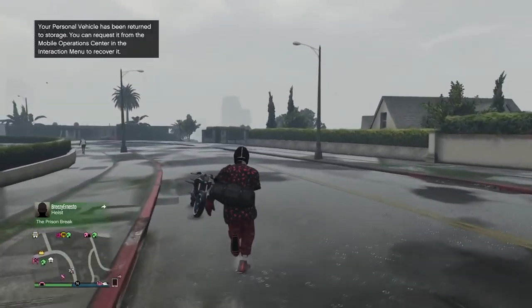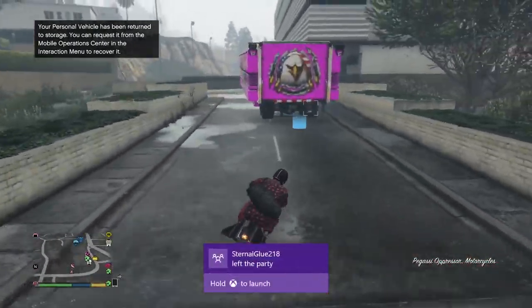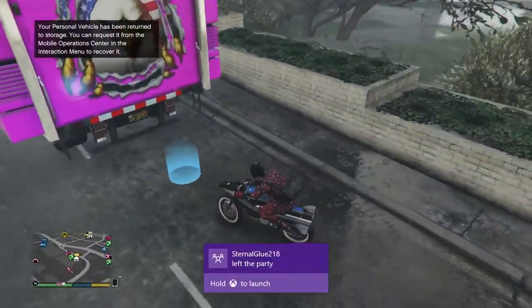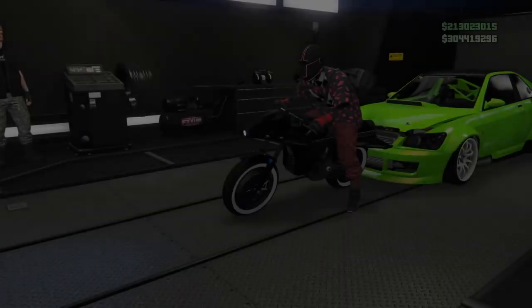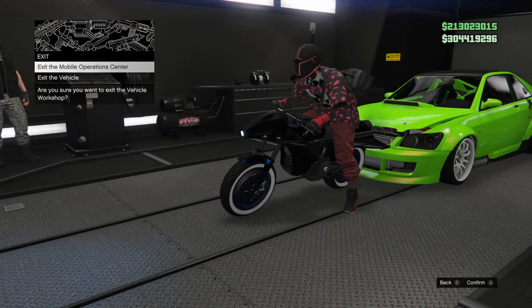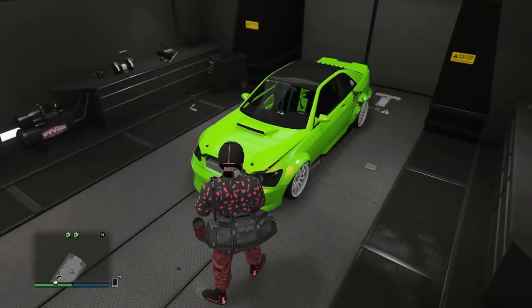Go ahead and call up your Oppressor through your MC menu — it's really quick since you can use your Motorcycle Club menu. Hit Right D-Pad and drive into the MOC. This is a vehicle that can be modded in the MOC workshop, which is why it works here. Once you're at this point, just hit Exit the Vehicle. Then open up your MC menu and hit Return Vehicle to Storage.